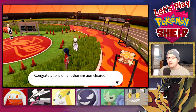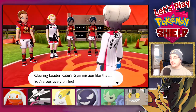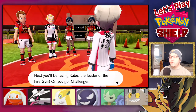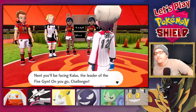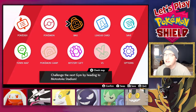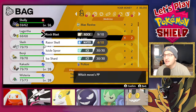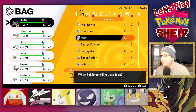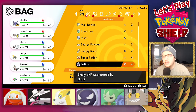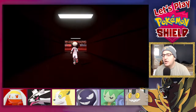Congratulations on another mission cleared! Clearing Leader Kabu's gym mission like that — you're positively on fire. Next, you'll be facing Kabu, the leader of the Fire gym. On you go, Challenger. I need to see if I have an Ether to restore Razor Shell's PP... yes, Razor Shell, we're good. I'm going to use a regular potion on Shelly just to get her back to full health. Come here, Kabu — let's fight.